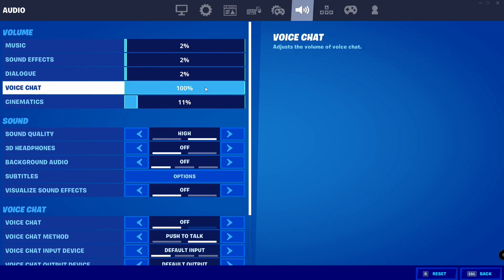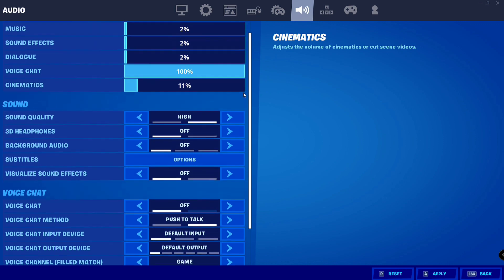Then go to Voice Chat, which should be at one hundred percent. Make sure it is at one hundred percent; if not, set it to one hundred percent.